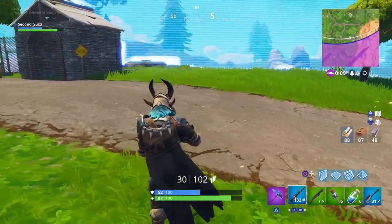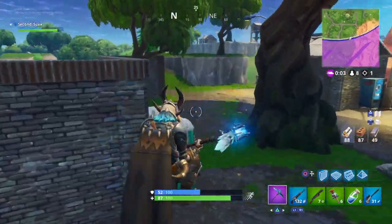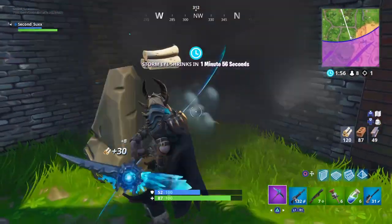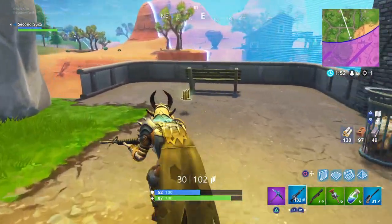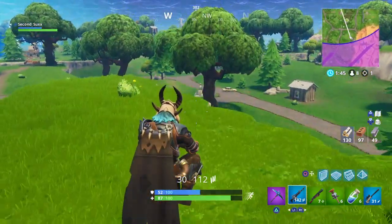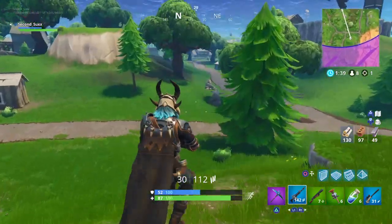For the next challenge, we have the Follow the Treasure Map found in Dusty Divot, which I already uploaded for you guys. If you didn't watch that video, it's just the Stone Head in Dusty — so that one should be easy. And then we have SMG Eliminations — you just need to get 3 SMG eliminations. And then Eliminate Opponents in Lazy Links — you just need to get 3 kills. That's it for Week 7.